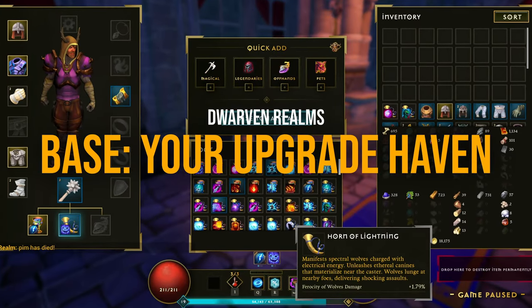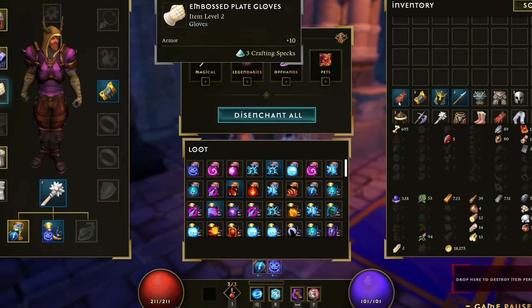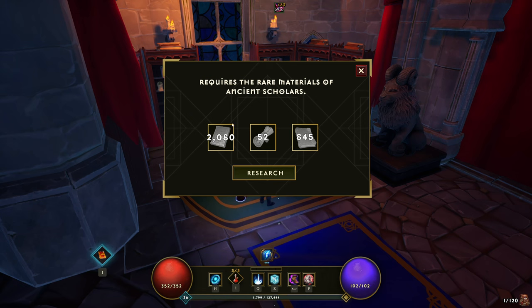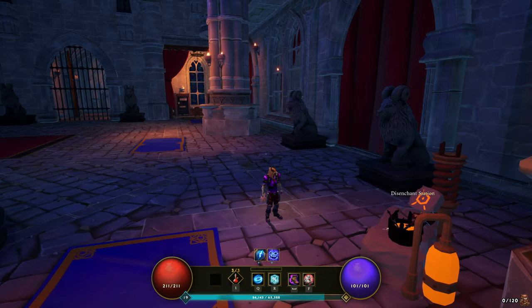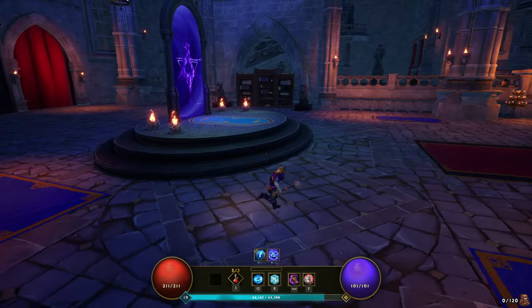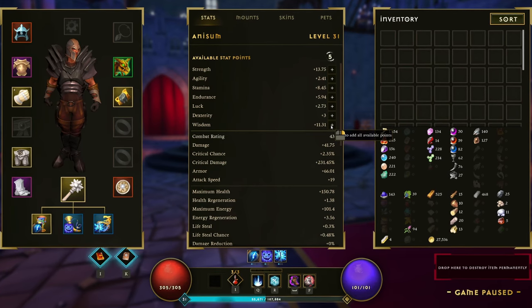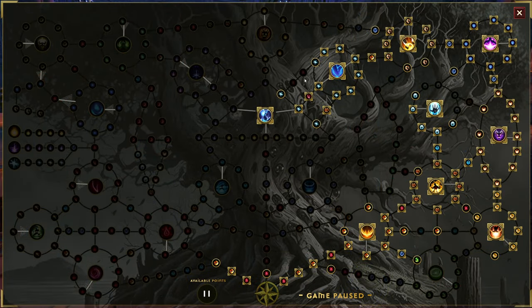After each stage, you return to your base, where new features unlock as you advance through the game. Starting at level 2, you gain access to things like dismantling loot to upgrade your gear, earning bonus experience from books, resetting stats, and joining fellowships — the game's version of guilds. This hub is where you'll spend a lot of time upgrading your character and gear. You can break down items to upgrade others, experiment with different builds, and swap equipment. In the later part of the game, you also get cards that can further upgrade your character.